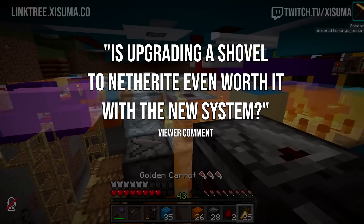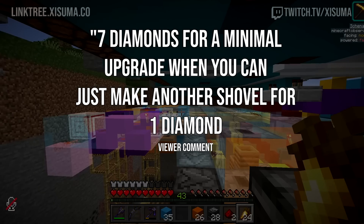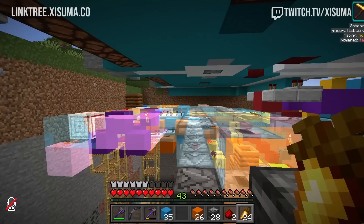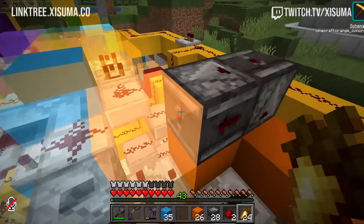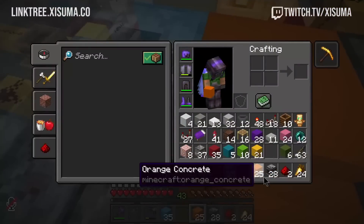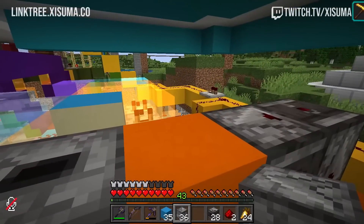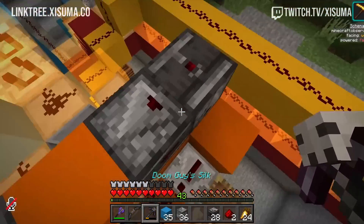Remember you've also got enchantments, and the convenience of knowing your shovel lasts a little longer. But also don't forget fire resistance — your items aren't going to get destroyed by lava, which is a really powerful part of netherite and a strong argument for why it's so good. So the balancing goes both ways here.